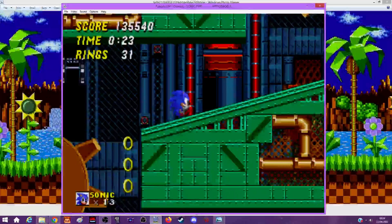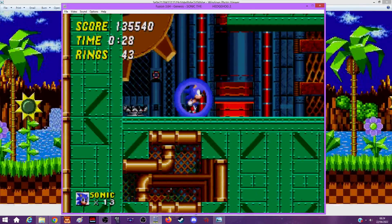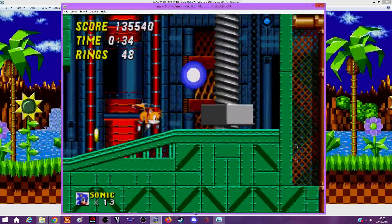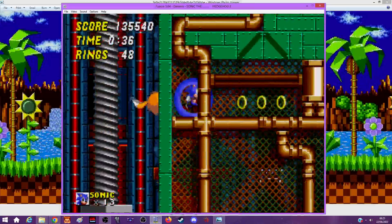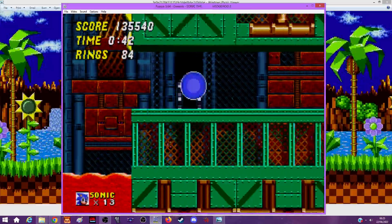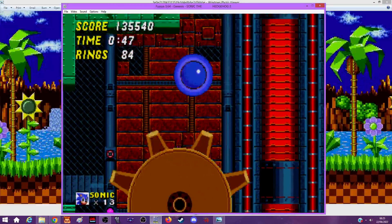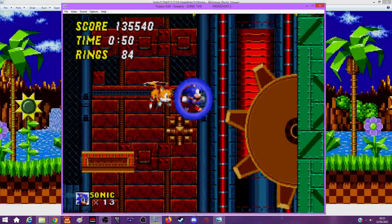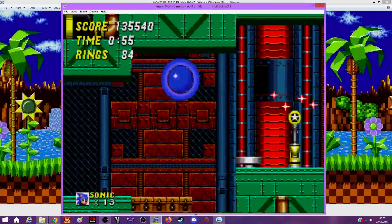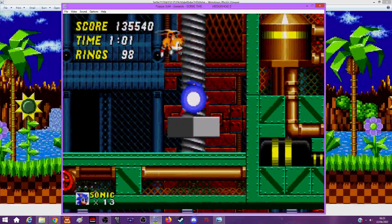Get the shield - god damn it. Don't you hate it when you try to spin dash and Sonic just jumps instead? You can go through this wall. Those three Slicers - sometimes when I spin dash I go through all three of them but sometimes it just goes through one at a time. There's also a really dickish Slicer placement in one of the acts - it's the worst.